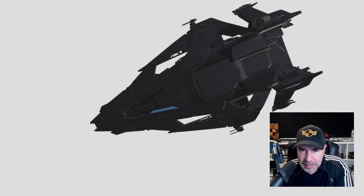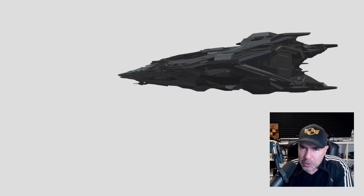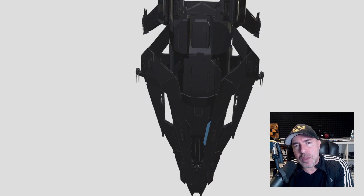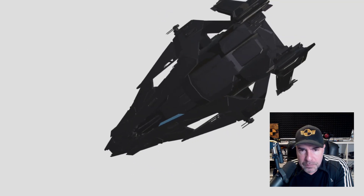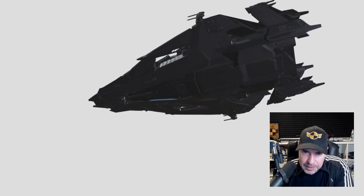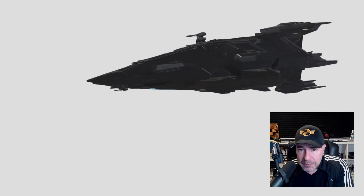One more thing we can tell about the bottom side over here is that back end looks kind of flat to me — not sure if something's missing from that. But what we do see at the bottom is that's where the ramp is, which I feel will extend down to the bottom. And just in front of that is most likely a hangar which will drop down. So I think we'll see definitely enough room for a rover, with a ramp to drive stuff in with.